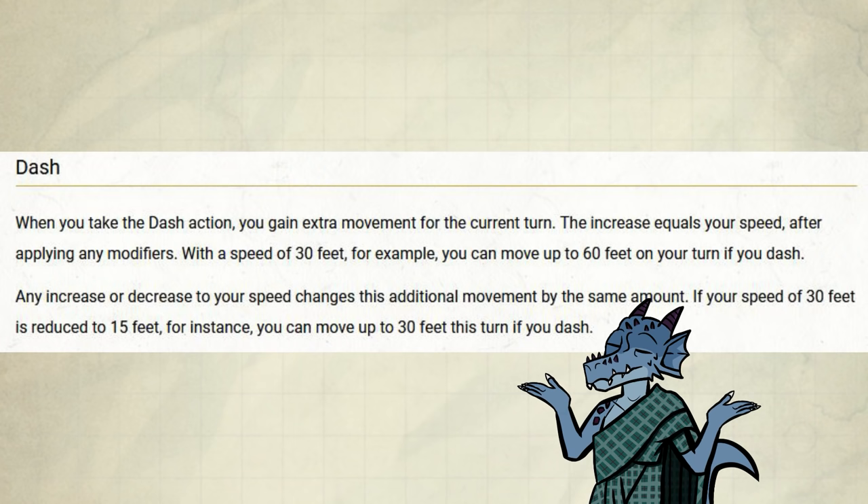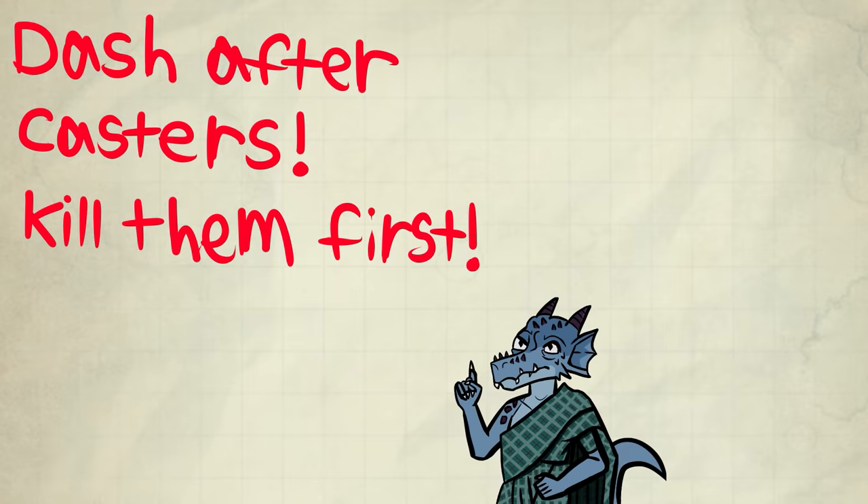When is the correct time to dash? It kind of explains itself — big rooms where nothing's happening, fleeing enemies, and so on. If the encounter has a spellcaster, get him first. He's the biggest threat of the fight. Dashing up to him might be a good idea to trigger a panic Misty Step, for example, instead of him casting a Fireball at you and your party.